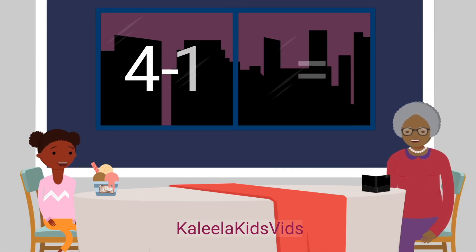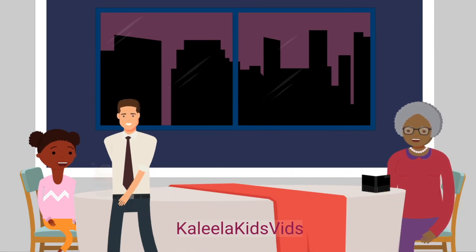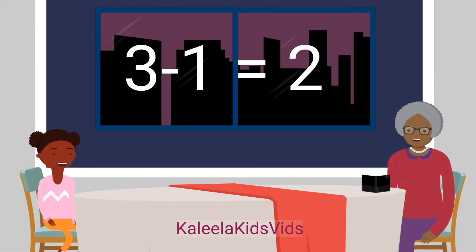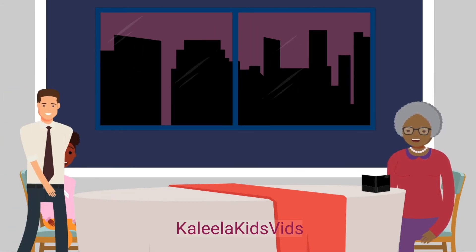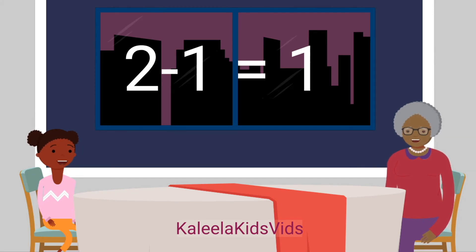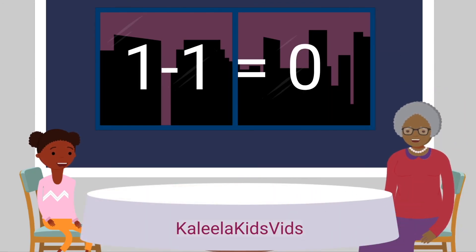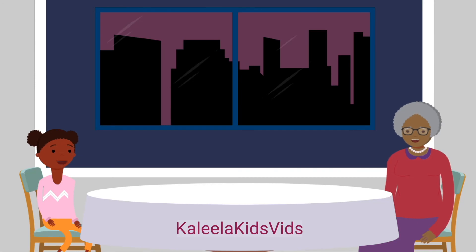Thank goodness I was all finished with my tea. Four minus one equals three. Wonderful. He's taken away your ice cream. Three minus one equals two. And now he's taken away the check. Two minus one equals one. That's right, two minus one does equal one. You were ready for that one! Now that the tablecloth is gone, our table is all clear. One minus one equals zero.